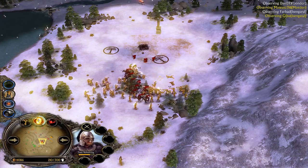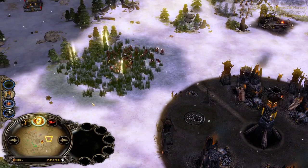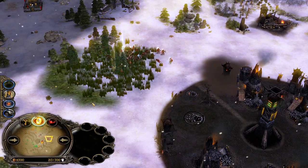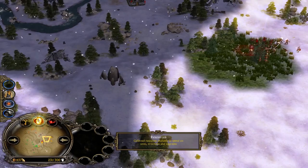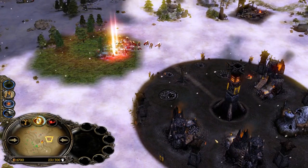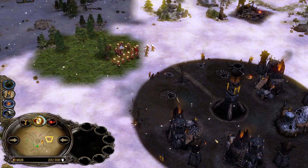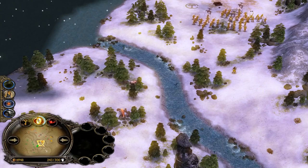Rohirim summon is doing a good job keeping the Isengard player busy — the plan seems to be to deny him from reaching this location so the Gondor player can keep pushing. The more you participate in fights, the more power points you raise, and then ultimate summons like Balrog and Ents are the game-deciding moments.